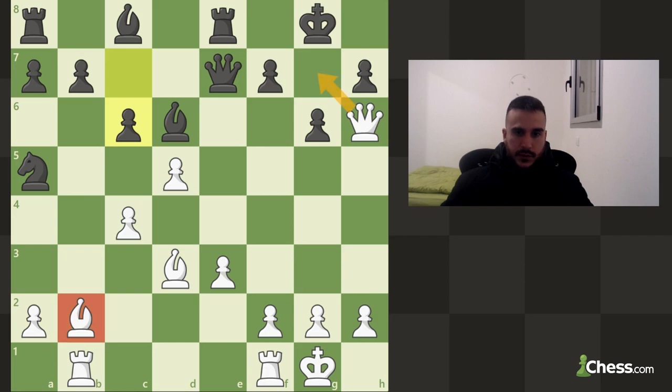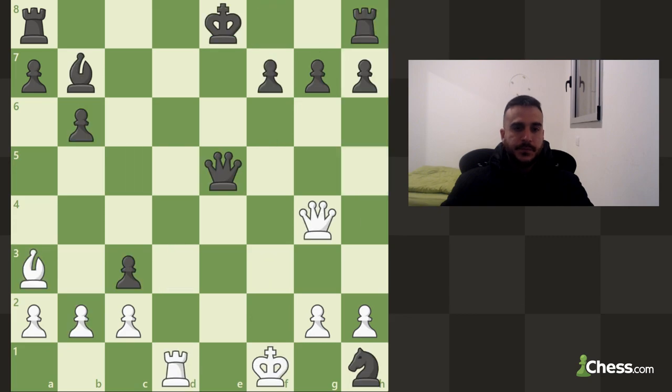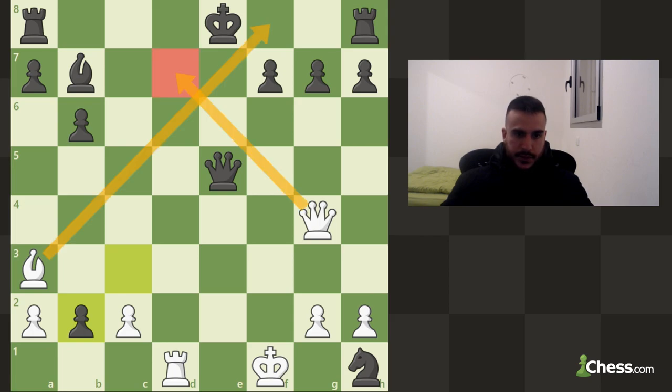As you see we have a very strong diagonal with bishop and queen, so we go for the mate. We have a very strong check which is also a mate because we are cutting off the king completely and we are supported by the bishop. This mate works because this bishop is cutting off this diagonal completely.